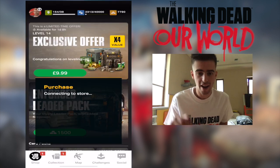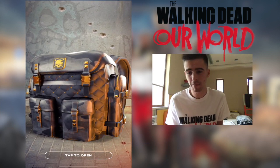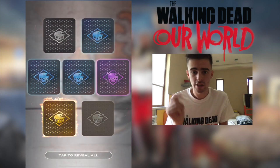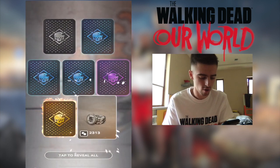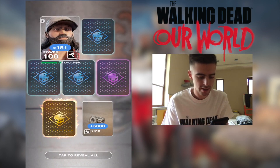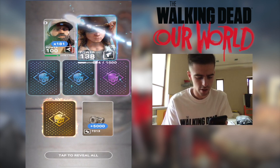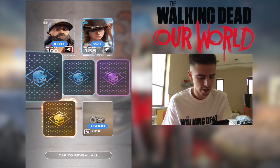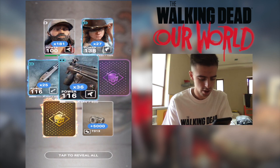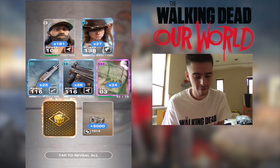Let's get this pack and open the two leader packs. Guaranteed legendaries right there. 5,000 coins — nice! We can update this guy, I forgot his name, but he can go up to level 10 or 11 now. Next up — coral, coral. Next up, shotguns — really nice. SMGs, alright.